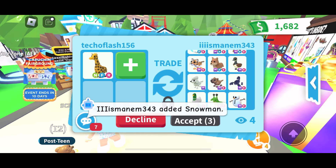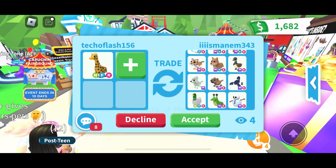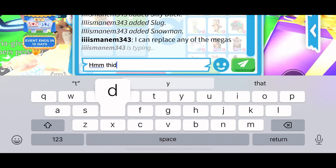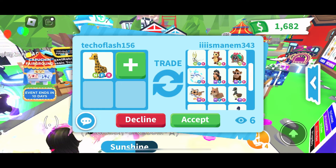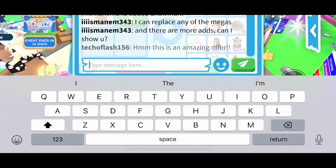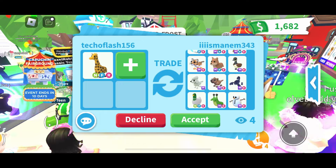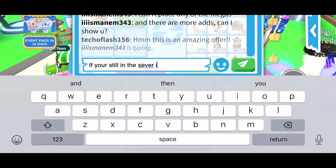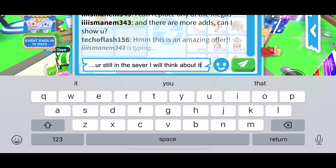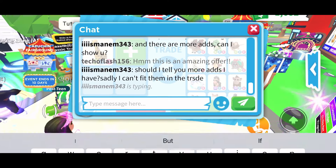He's also added a mega scorpion, a mega slug, a neon silly duck, and a mega snowman — this is absolutely amazing. I friended this person because they said I could think about it, and they're willing to replace any of the megas. I think I'm going to continue my search, but this is a great offer. I'll check my trusted values website because a bat dragon is really rare and I am looking for more megas and neon legendaries.